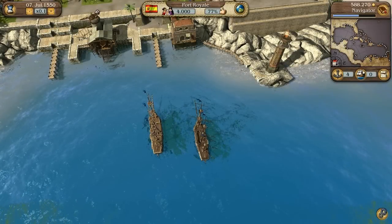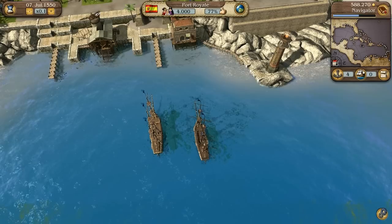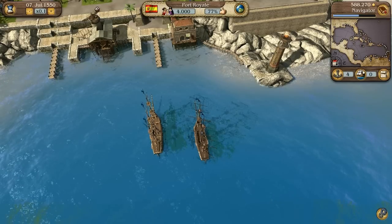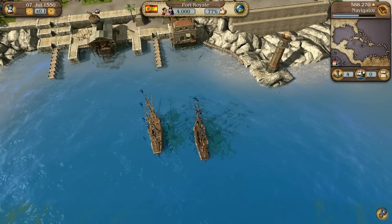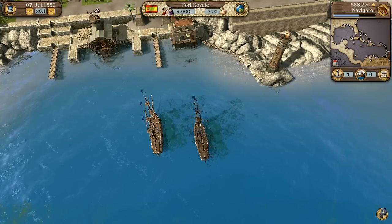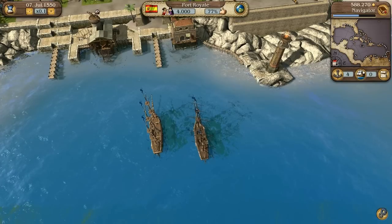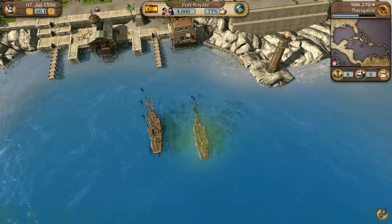Single ships are of little use because they have neither a captain nor crew. You can only actively use a ship after you have either converted it into a convoy or added it to an existing one. To add a ship to an existing convoy, both convoy and ship must lie at anchor in the same port and the convoy must be selected.